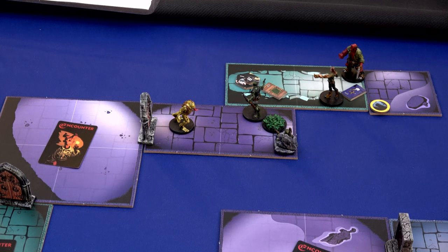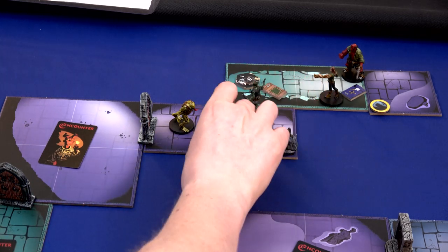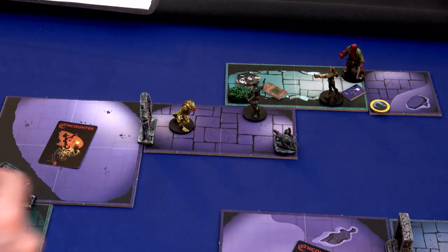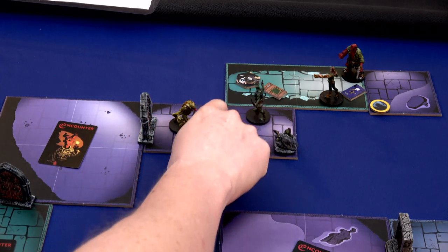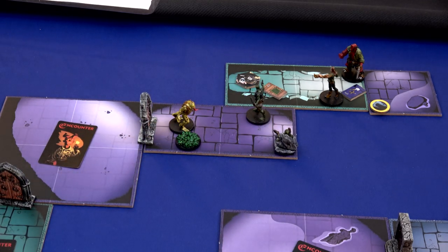We'll then move to the end phase. The only thing we need to do is resolve that frog swarm. If it's in the same area as an agent, it moves to an adjacent explored area chosen by the agents - this area cannot contain any agents. I think I'll have him move this way back up. Actually, Liz can shoot some fire in there and blow him up since they get killed by fire. Also during that end phase, we'll refresh all of our action cubes so everyone has their three action cubes back.